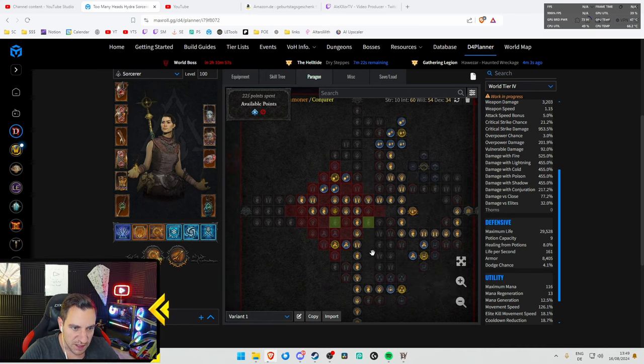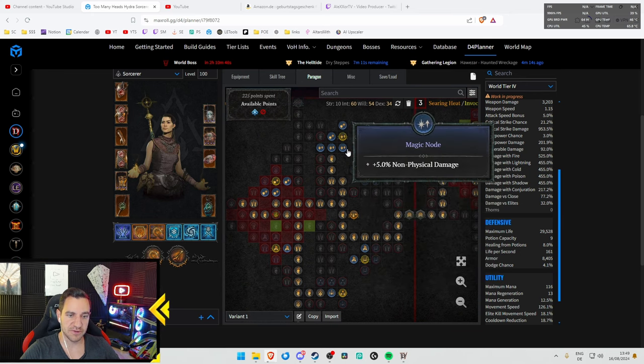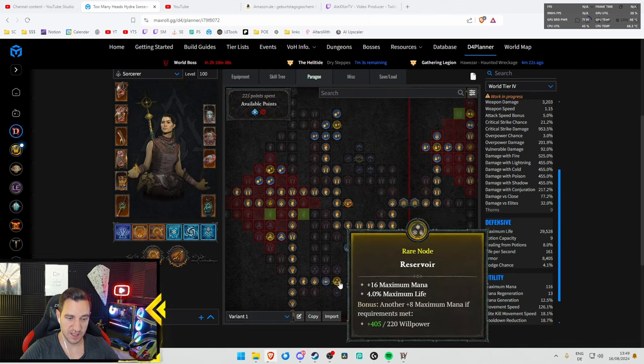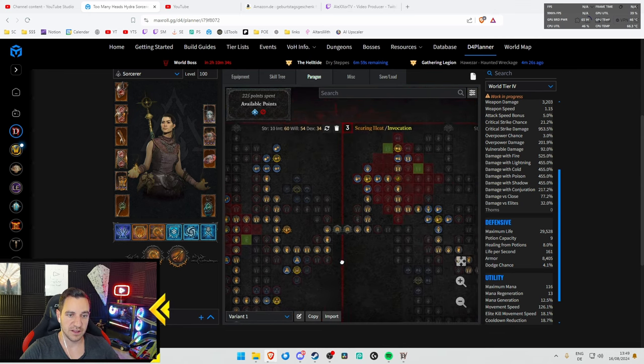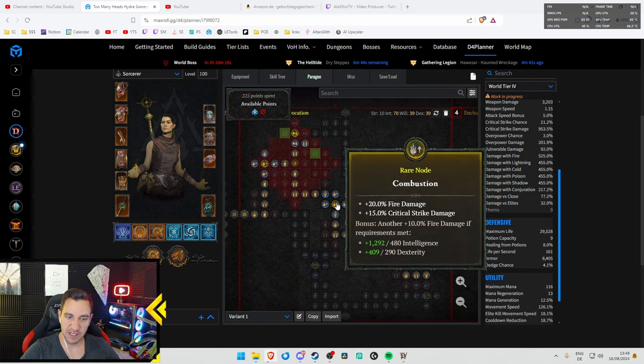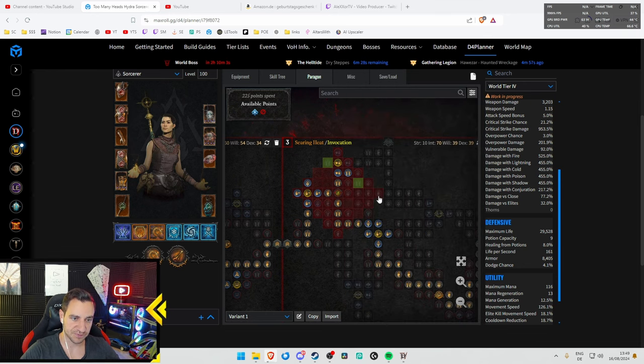This node has a 10% chance to reduce cooldown or mana cost, plus bonus damage — maxed out. Then go for non-physical damage and resistances. We take conjuration damage at 15%, then more, plus extra mana and life. The next board is Searing Heat with the Invocation glyph. Searing Heat gives 12% increased crit chance equal to your fire damage bonus. Here we have fire damage and crit chance — get all of these. With Invocation, enemies damaged by your conjuration skills take 1% reduced damage stacking up to 15%, plus every 5 dexterity, conjuration skills gain more damage.